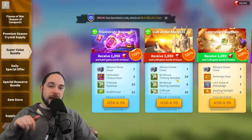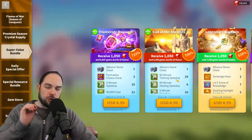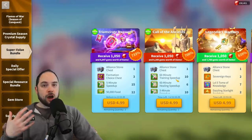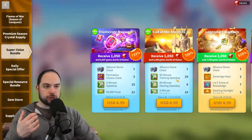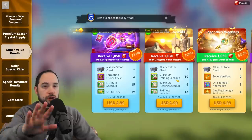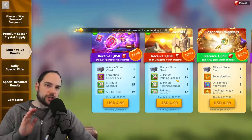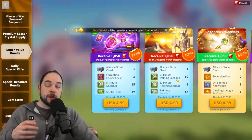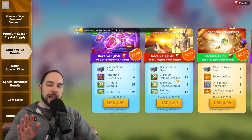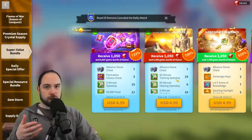I think this is a really good pickup now when you don't have many armaments to work with. Weirdly, this bundle decreases in value the more money you spend on it. For $10 you're getting five formation choice chests, which means that once you buy this a couple times early on, you might want to consider slowing your roll and just doing $5 a day instead of rushing it all at the start. That way you get more formation choice chests for your dollar.